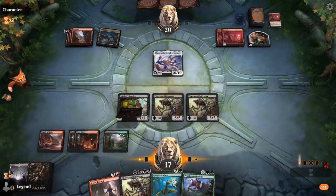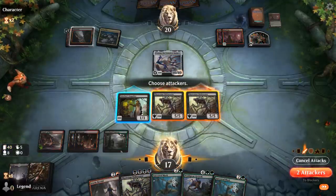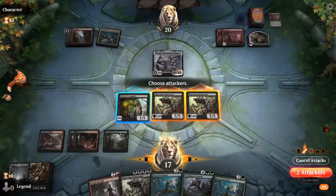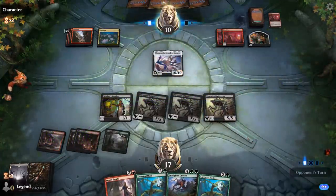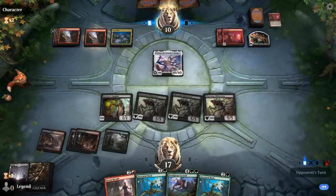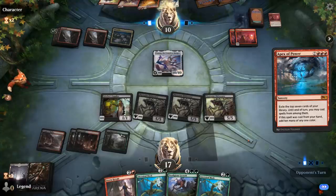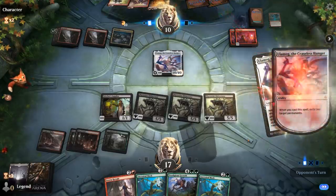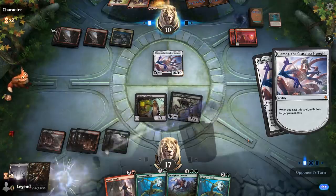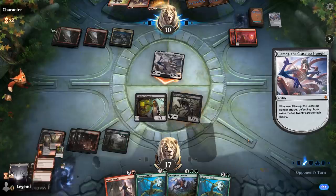We draw another Ancestral Mask instead and start attacking. With 40 cards in library, two Ulamog attacks would mill us, so we have to be careful. We send both Obliterators. Next turn Storm Herald can get back Prodigious Growth, which might be enough for a lethal attack. Opponent casts Apex of Power, getting 10 mana to hardcast Ulamog, exiling two of our Obliterators — good thing we had a third. Opponent attacks but now they're just dead to Storm Herald.